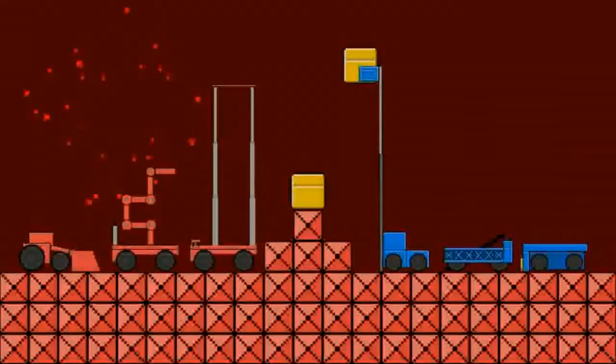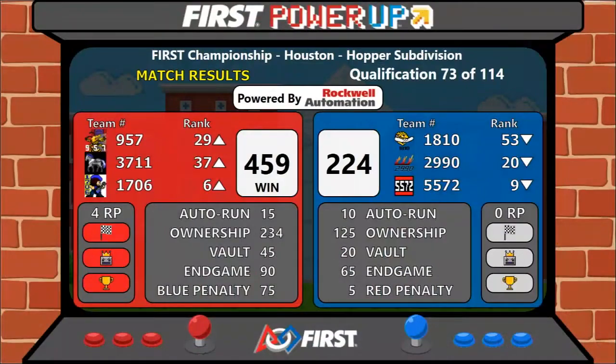The score is in — red alliance takes this match with a score of 459 to 224. The red alliance was able to get all four of those potential ranking points.